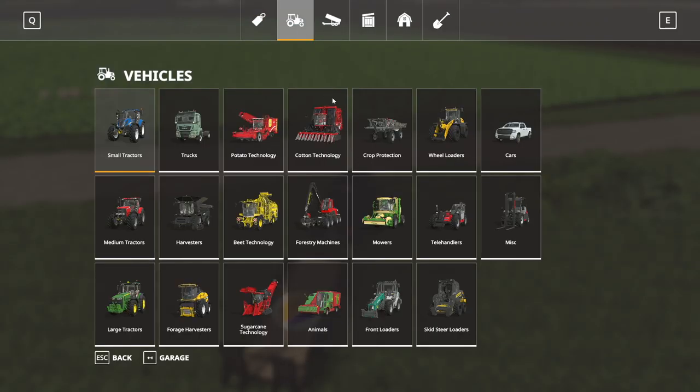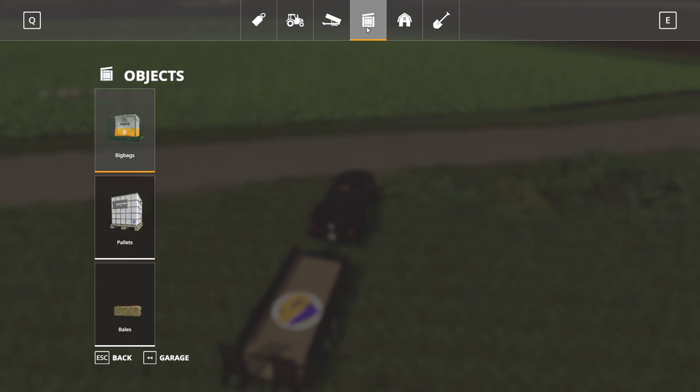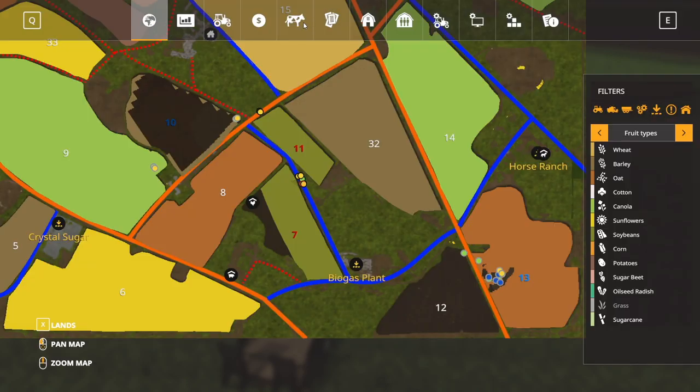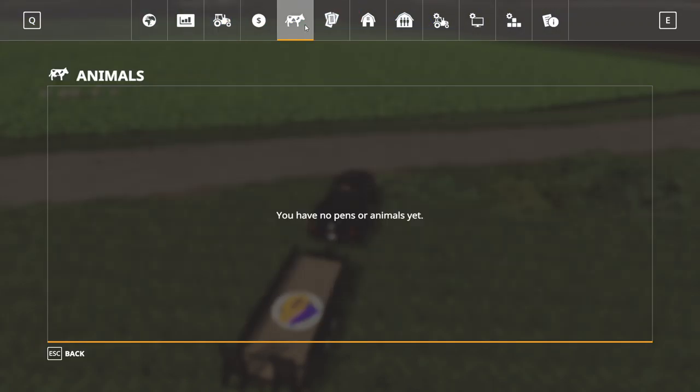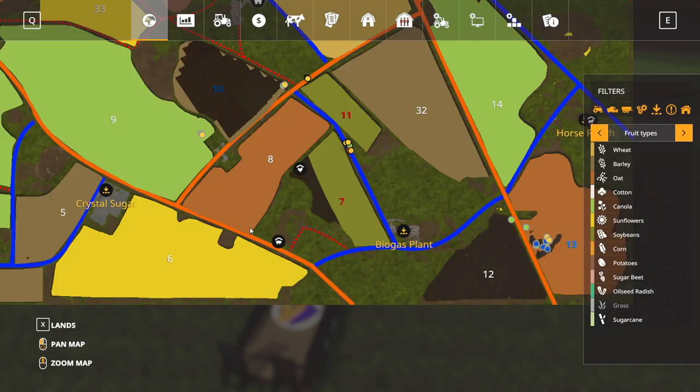Maybe getting a smaller coop would have been the best option. I do have animal pens — I'm going to look for where to buy animals on the map.